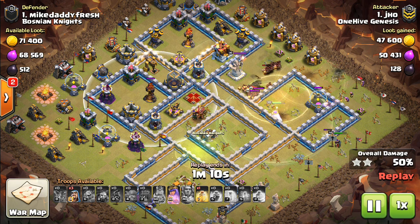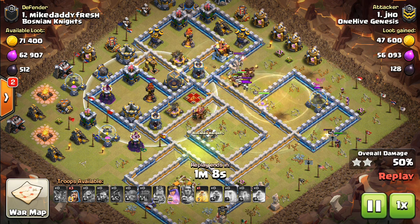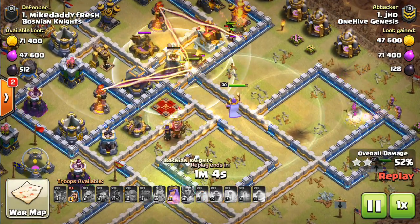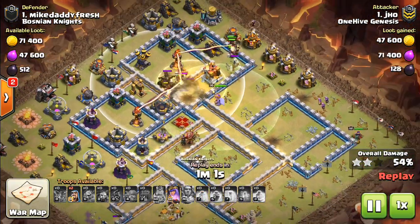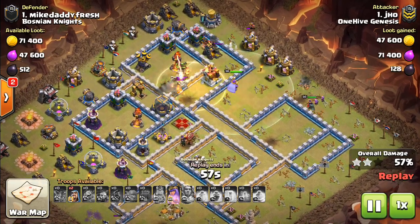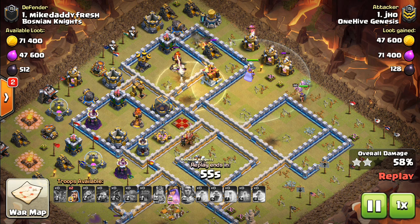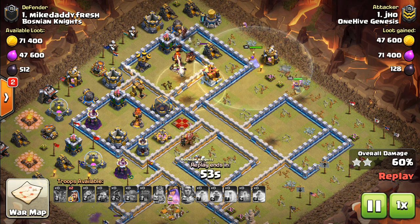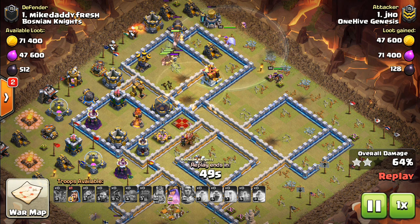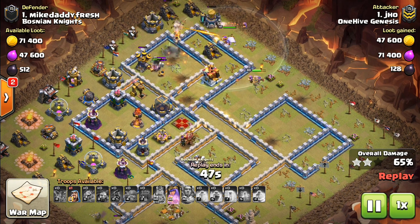So hogs move through, and like I said, it's a decent ring for these hogs. Having the bomb tower and the expo still up — which might have even gone down if everything had been a little bit easier without that Lava Hound CC — the hogs had an easier time. The pathing's a little more difficult now because it's a little bit thicker. The core was only partially taken out.